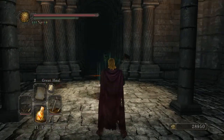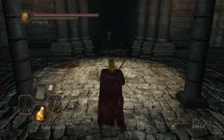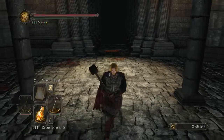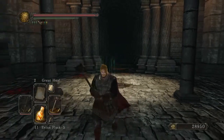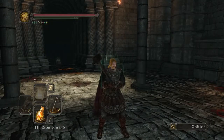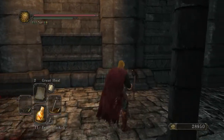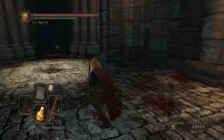His longest combo is three hits, but the problem is you don't know before he starts whether he'll do a second or third hit — he could stop at the first or go all the way to the third. So using a shield isn't something I'd really recommend, though it's certainly possible. I feel much better rolling through his attacks.